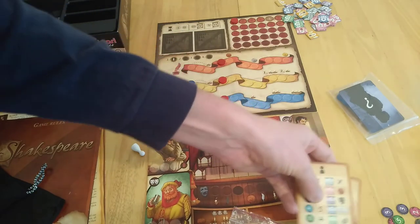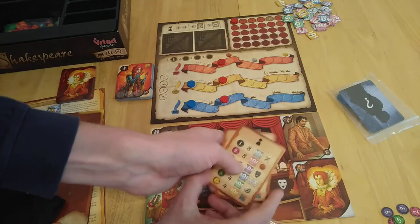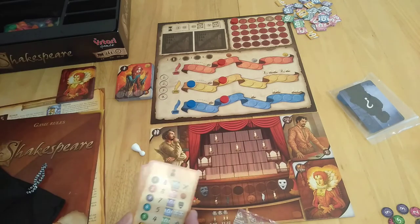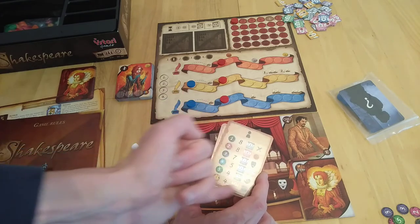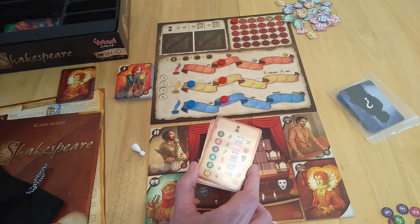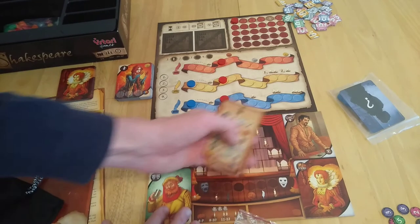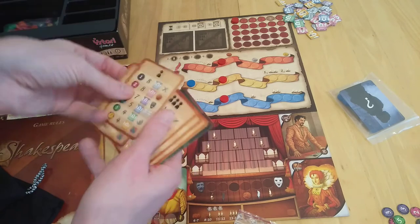These cards indicate what happens on certain spaces: one does nothing, one gives you a coin, one causes you to lose some prosperity, one is a thread and needle allowing three extra modifications to things you could buy, and the last lets you place a tile anywhere on your theatre.